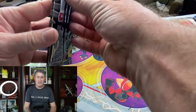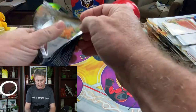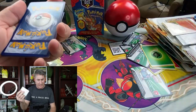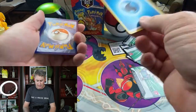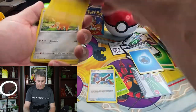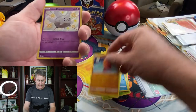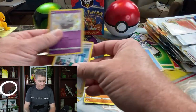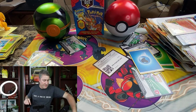Next pack in the Shining Fates Eldegoss tin. I like how all these code cards are white — they don't give you any question about validity. Thwacky, Rusted Sword, Poufant, Grookey, Weasel, Yanma, Trepinch — a Shiny Corsola, into a Professor's Research. The pull rates are fantastic on Shining Fates.